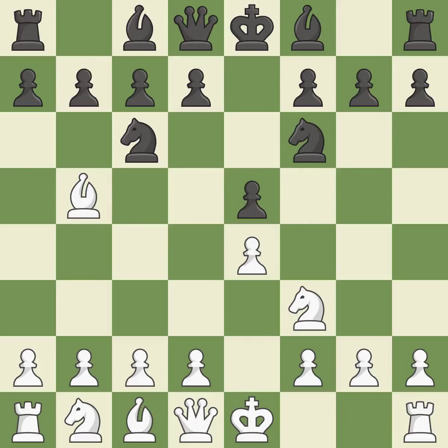Nf6 advances the knight and engages in an attack on the exposed e4 pawn. D3 protects the e4 pawn and allows the dark-squared bishop to develop. Bc5 develops the bishop, attacks the f2 pawn, and prepares castling.